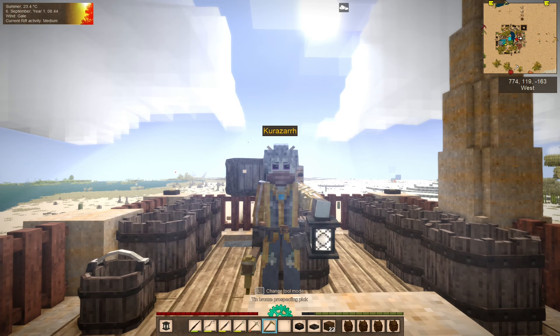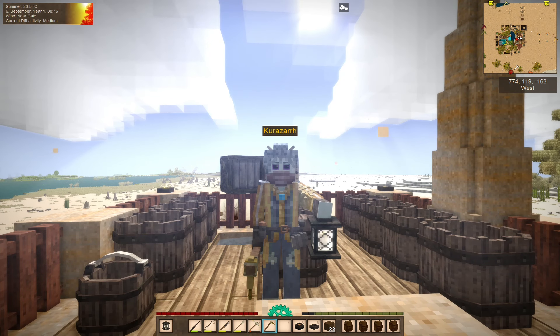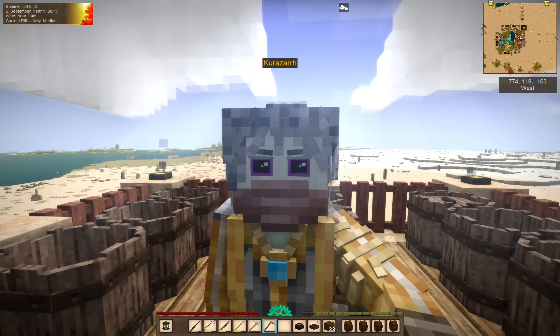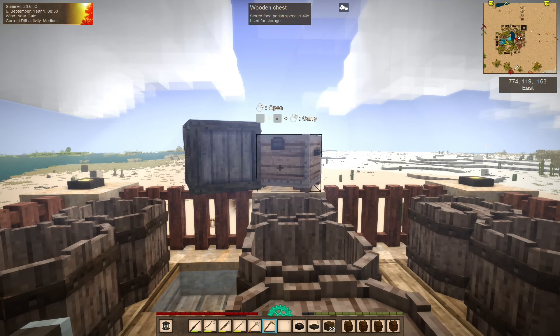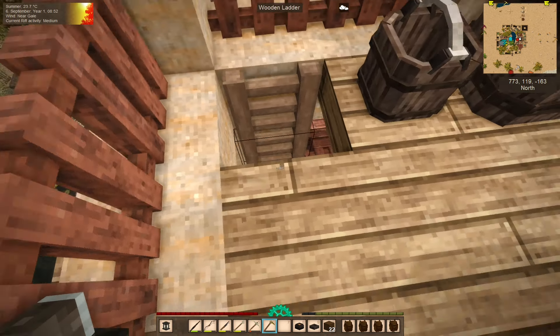And then I have down here cinnabar and dyes. My editor's telling me that it says dyes — yes, dyes. That's what it is. Alright, with that being said, let's get to it.